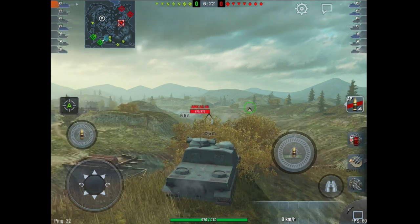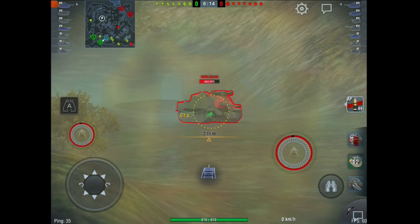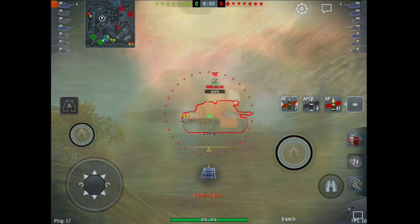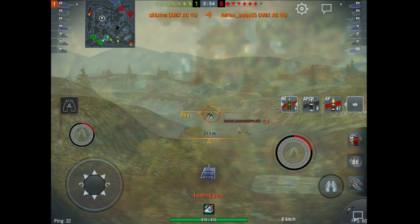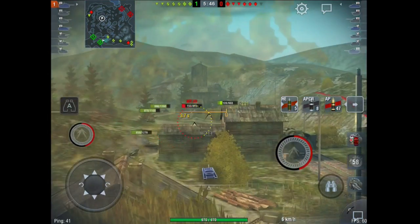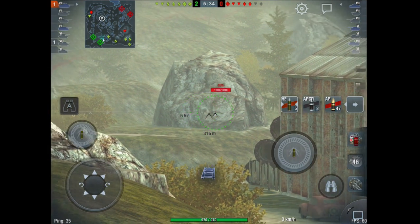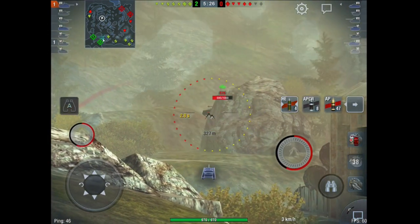Side scraping an E100 doesn't guarantee you're going to bounce every shot, but it certainly increases the chances — and everything we can do to increase the chances is a bonus. Also, camping bush at the start of the match is a very good way of increasing the chances. I'm completely unspotted and I have some lovely shots downrange on these tanks, which is pretty much the safest way to play this tank as a support tank. Get some shots down line to weaken the enemy, then go make your push.